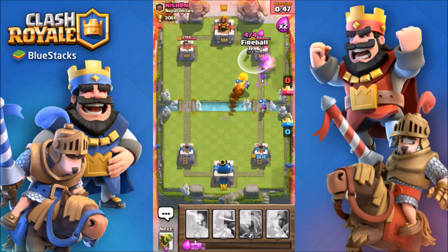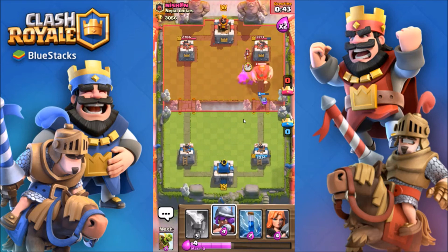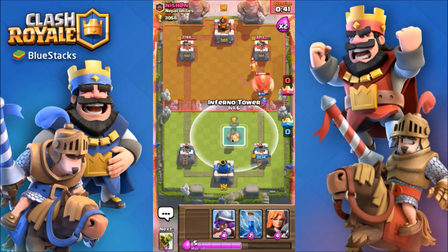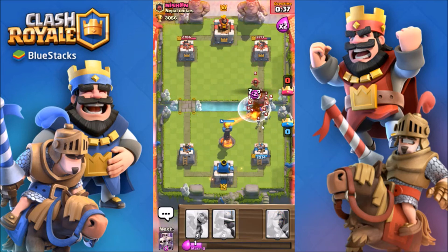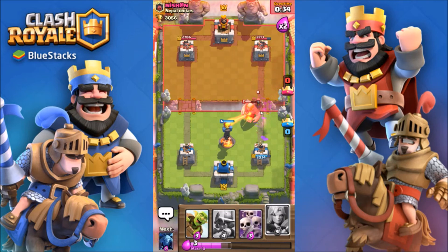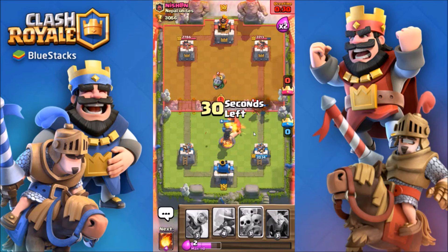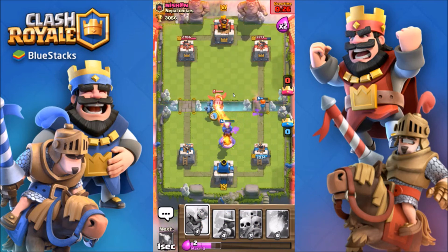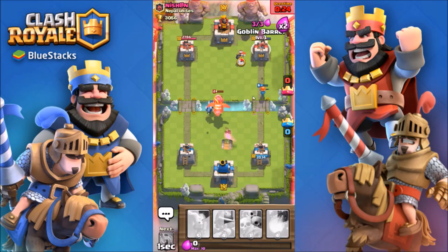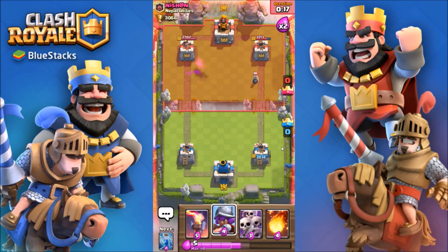Fireball — yeah, this is gonna be a tie, sadly. Valk back there. Minions for that. Let's just try a goblin barrel — it's not gonna work. Yeah, we just counter each other's deck perfectly.